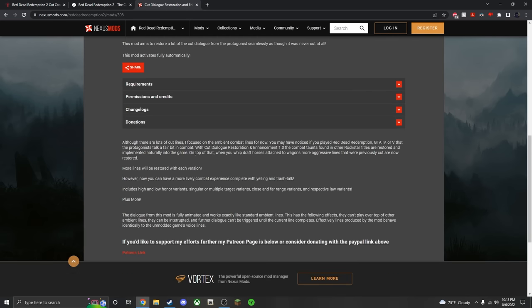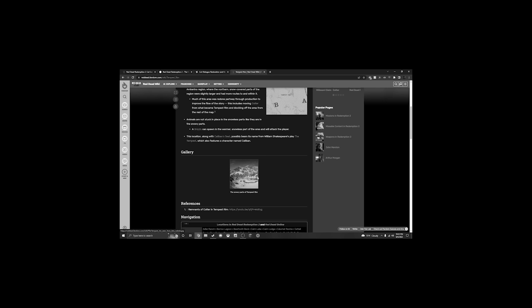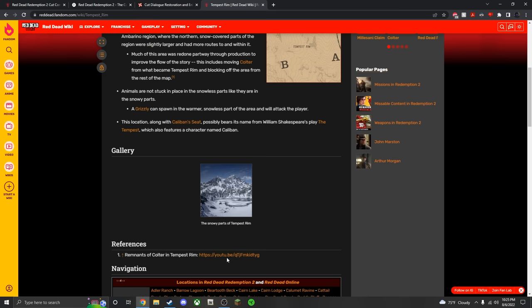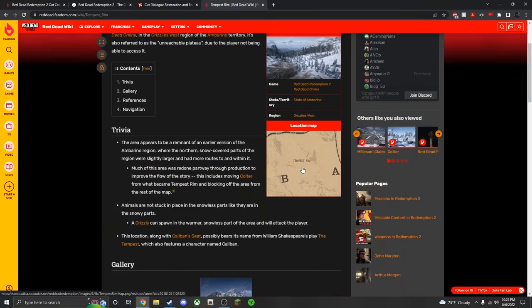Another interesting thing is Tempest Rim, which is in the game but you can't get there. This area is completely modeled but inaccessible. Remnants of Coulter and the entirety of Ambarino were changed, so Tempest Rim was basically just made obsolete.